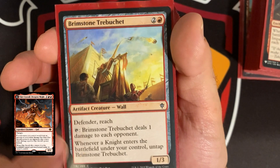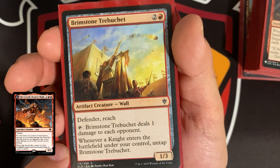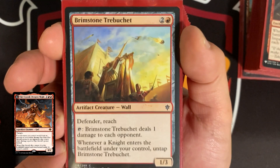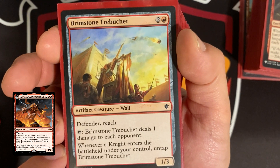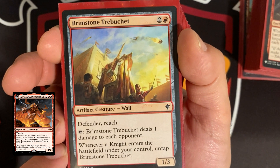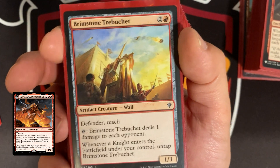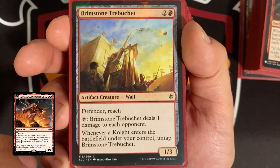Cunning Spark Mage costs three and has haste, so we can play it and use its effect immediately — deals one damage to target creature or player. Brimstone Trebuchet costs three, has Defender and Reach — relevant since flying is a pain to deal with. It taps and deals one damage to each opponent, and untaps whenever a knight enters the battlefield. There may not be many knights in the deck, but do pay attention to that.